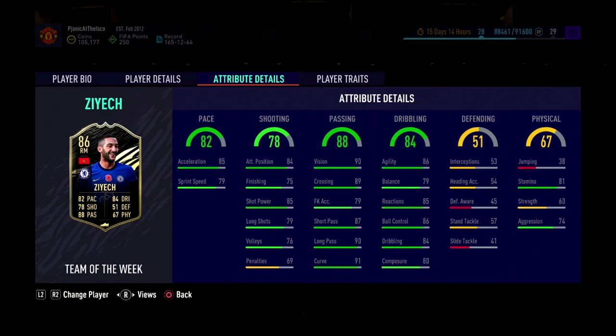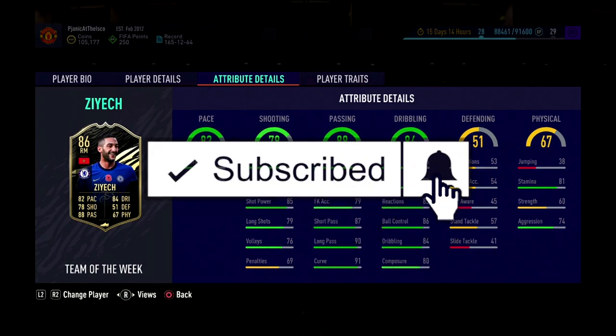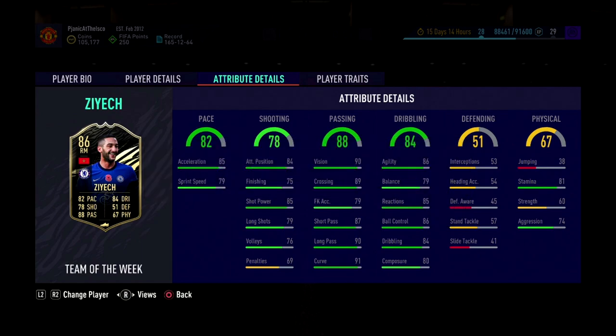Looking at his stats: he has 82 pace, 85 acceleration, 79 sprint speed. The shooting stats are a little lacking — 84 positioning, 75 finishing, 85 shot power — and nothing really to write home about beyond 79 long shots.